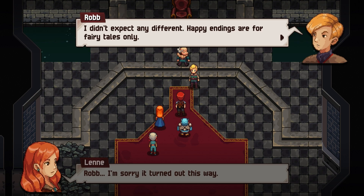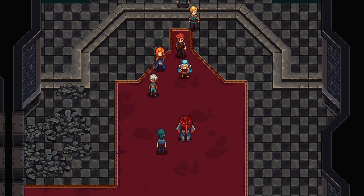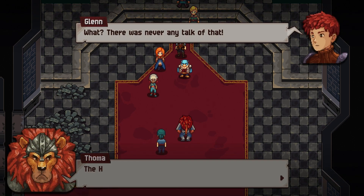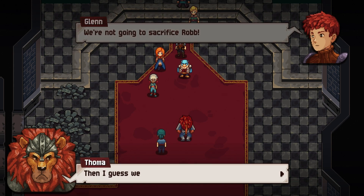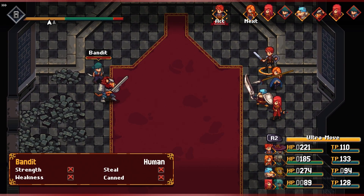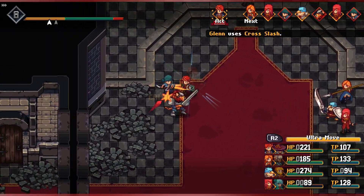Glenn tells Rob he's sorry it turned out this way. Happy endings are for fairy tales. The Lord of Flander is dead — now Rob Rymir would be successor, but Tomar says that means they have to kill Rob too. The House of Rymir must die out. We refuse to sacrifice Rob — he hit the bench and wasn't even in the battle.